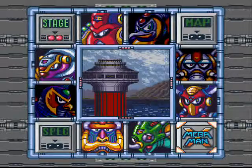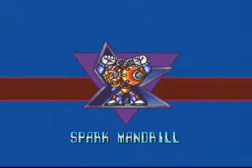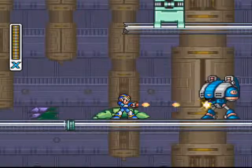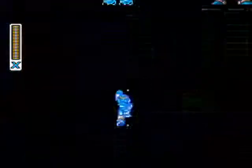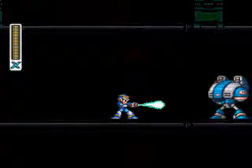Now there are a few different bosses you could go after next. I'm going to go after Spark Mandrill, because he's probably the easiest. Spark Mandrill is another one of those stages where the environment can change. As you can probably tell by the remains of a ship on the ground - that would be Storm Eagle's aircraft, apparently crashed into the power plant. Normally there are sparks running through the floor on these little power lines, but since we beat Storm Eagle, those are no longer here.